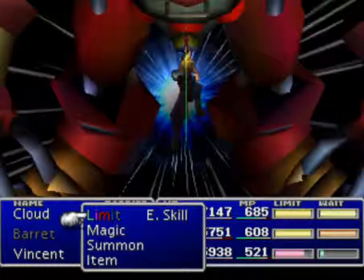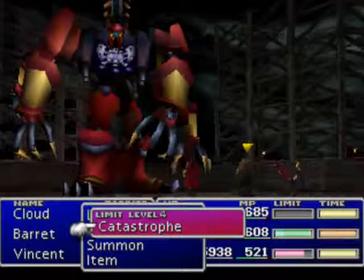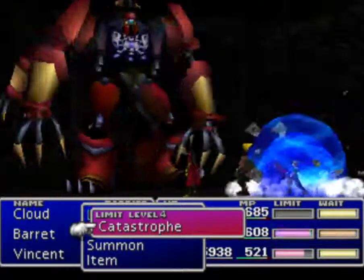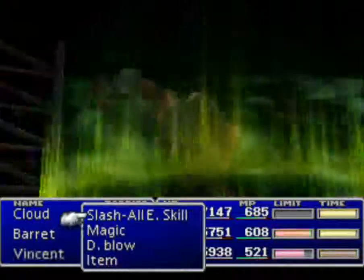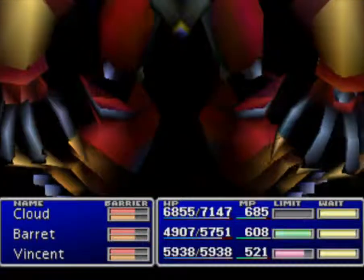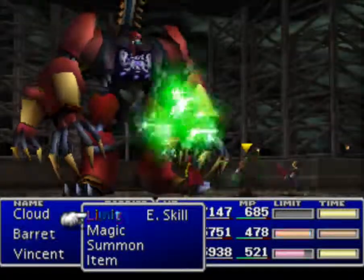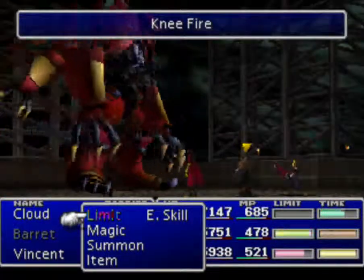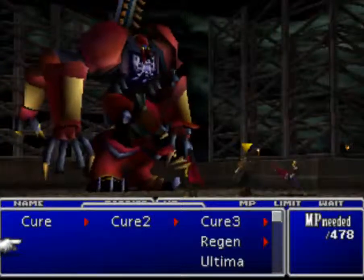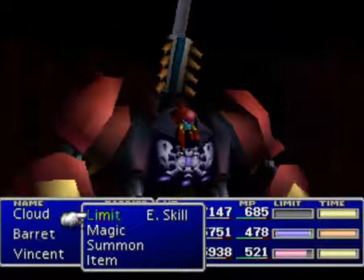Cloud's Omnislash is insanely good, especially when you get his ultimate weapon later on in the game. He's taken off his armor already - the armor is called the Jamar Armor, I think it's got 20-some thousand HP. Ultima, Mime... I'm going to show off the Flyer I guess. Fast forward. The Proud Clad himself has 60,000 HP, which is why I have no qualms about abusing limit breaks and stuff like that.